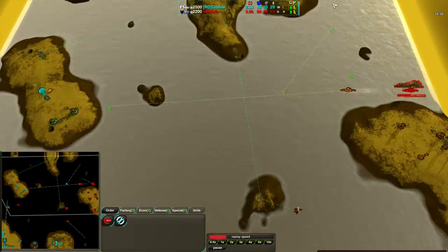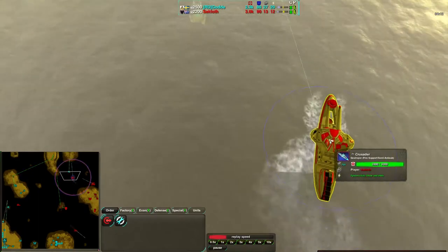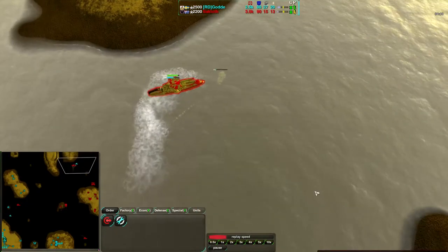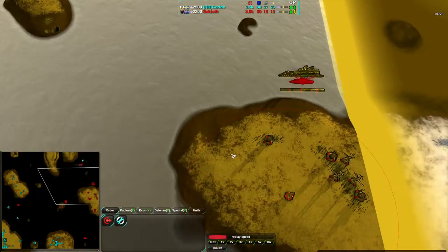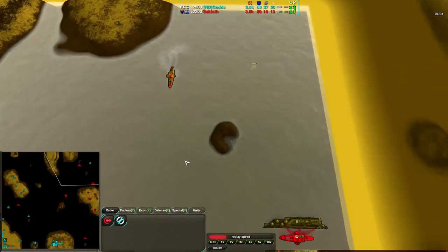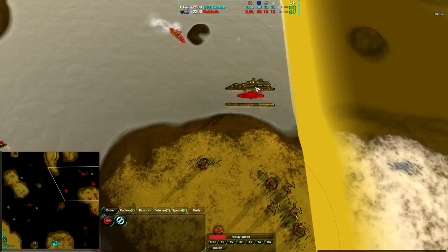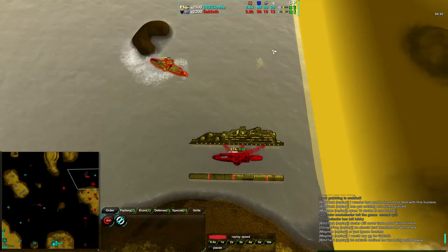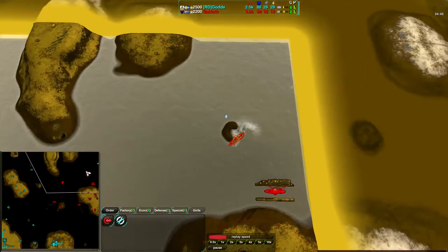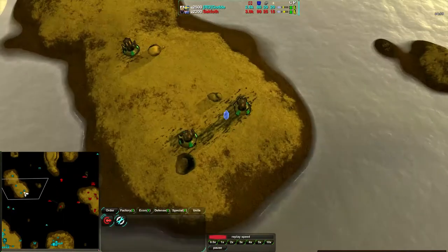The crusader is going over to the western island. Saktoth is going for God's less defended expansion and trying to go after the duck, but it's putting itself at great risk to do so. The depth charge goes off and the duck takes half damage — nowhere near as effective as the hunter, which one-shots ducks. The duck is doing a number on the crusader, getting it down to two-thirds health. It looks like Saktoth is trying to defend his shipyard rather than going for God's expansion. If he gets rid of the duck with his crusader, that will be effective — but if he loses the crusader, that's going to be extremely painful.